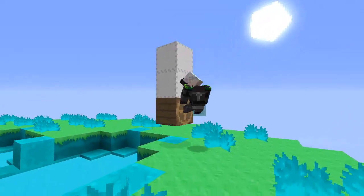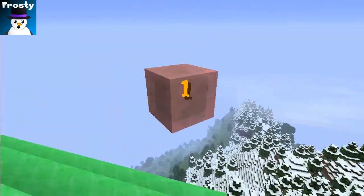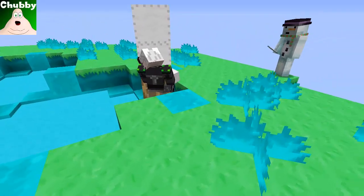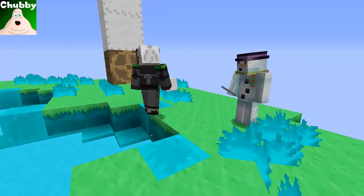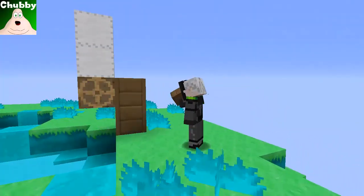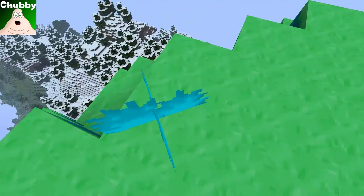So now we found ourselves a nice little slimy island — it's a pretty slimy island by the looks of it. We'd wanna do this the easy way and just bring it down with us, right? Yeah, let's just take the island.